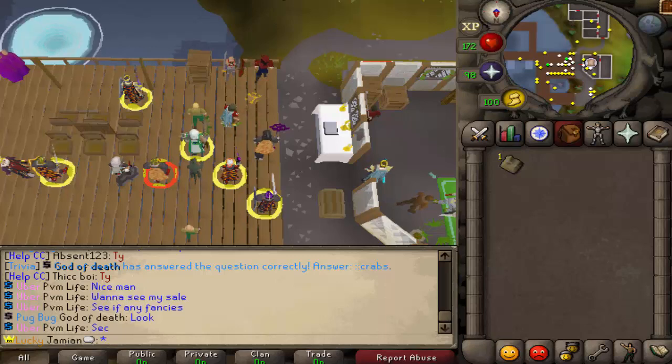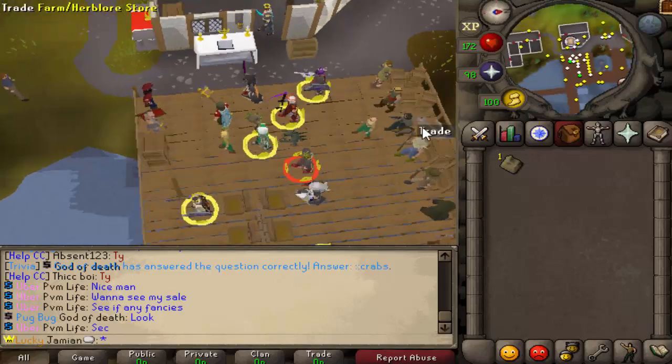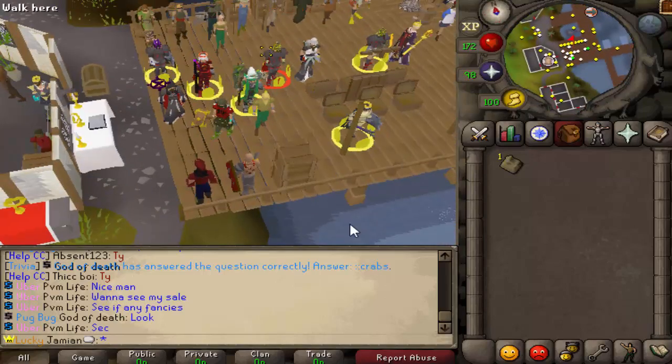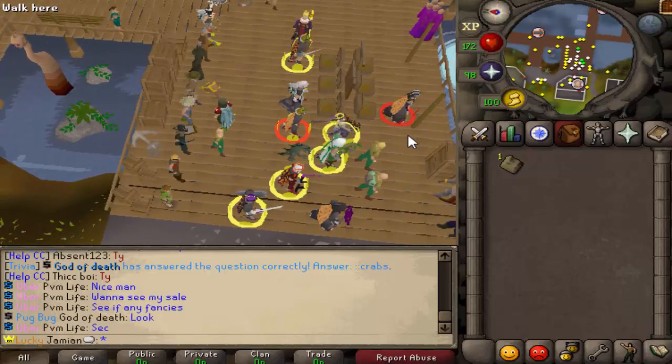What's up guys? Welcome to another episode of the Bankbuster series. Today we're going to be checking out AFKers — the infamous AFKers at home. If you're going to AFK, do it at AFK. That's why AFK exists.